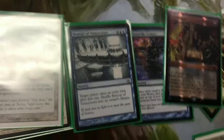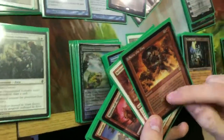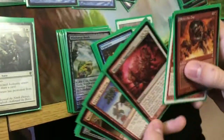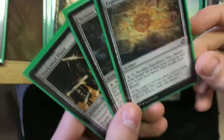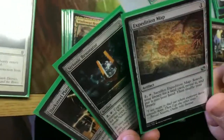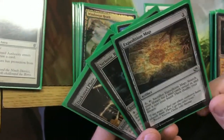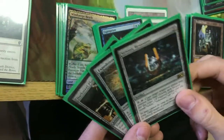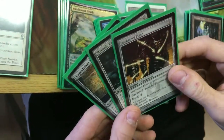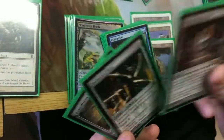Some of the other extra combat cards: Relentless Assault gives you another combat. Seize the Day is really nice because it has flashback for three, so you can often cast it and flashback it in the same turn. Waves of Aggression is nice because you can retrace it. Savage Beating and World at War round out those five. Expedition Map can search up any land - I have it in here really to get Cavern of Souls. Strionic Resonator is nice to copy Narset's triggered ability, giving you eight cards off the top. Darksteel Plate makes her indestructible, preventing her from getting killed by board wipes.